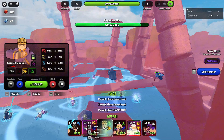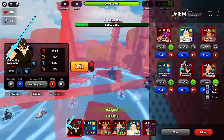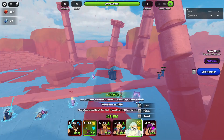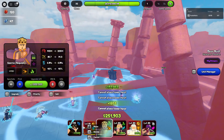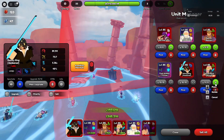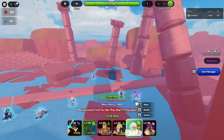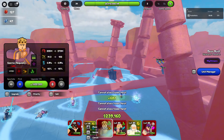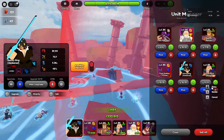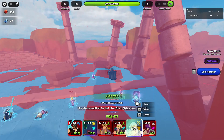Another thing about this macro: for Godly Rush there's a small chance you can spawn somewhere other than the usual place, and I don't really know how to prepare for that. My solution is just to lose — let the macro run, you lose, you respawn, and then you'll be spawning in the place you're supposed to be.